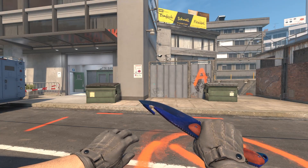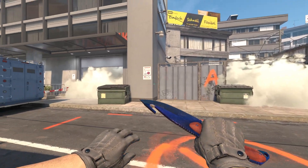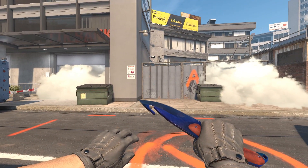Here is the view of both A-Site smokes down. Both entry points for the rotators from B-Site will be covered, but can be run through. So keep an eye out for that.